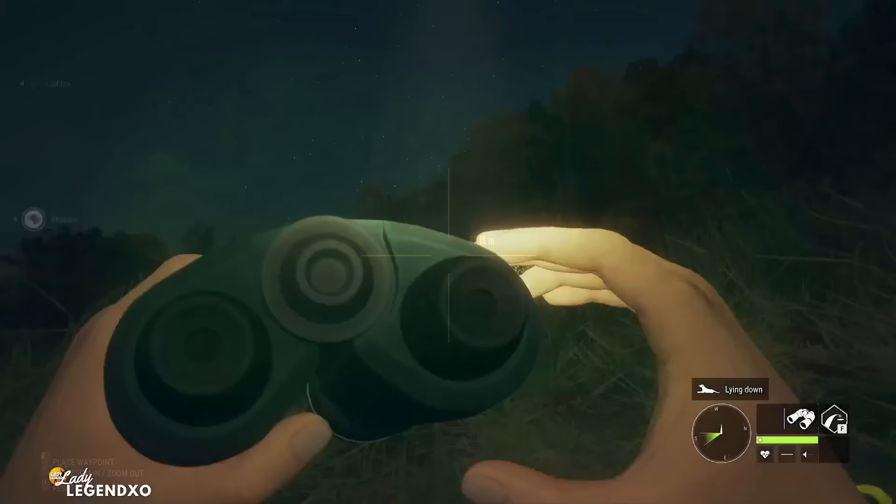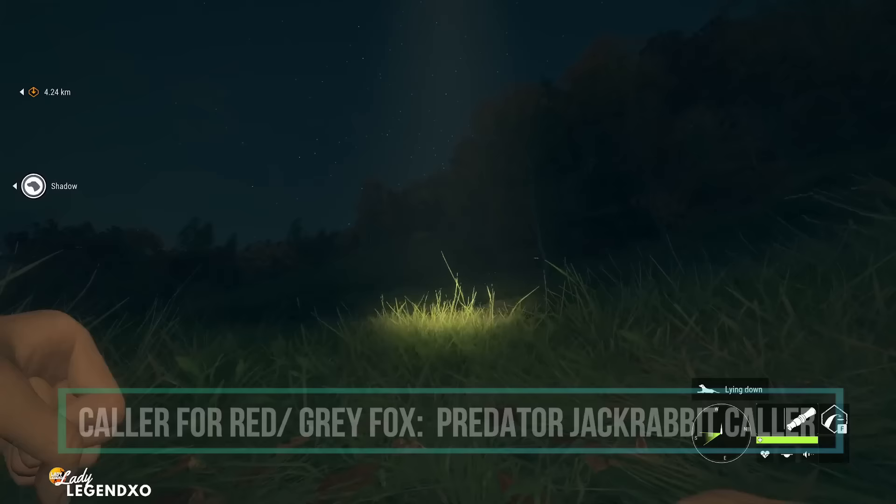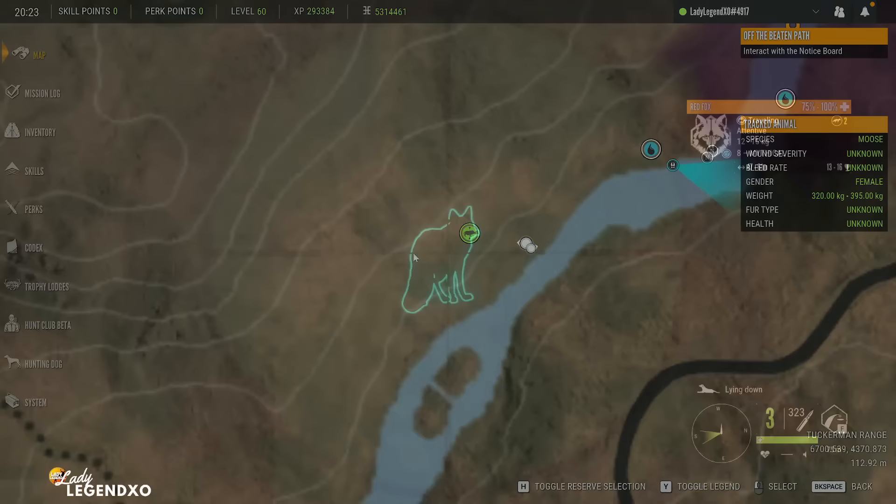This is the predator jackrabbit caller and it works on all the foxes — red fox, gray fox, coyotes. Oh, he's 50 meters away. There he is. Oh, he's a mythical! He's a big one! I need to get him. I got him! Absolutely splattered him.